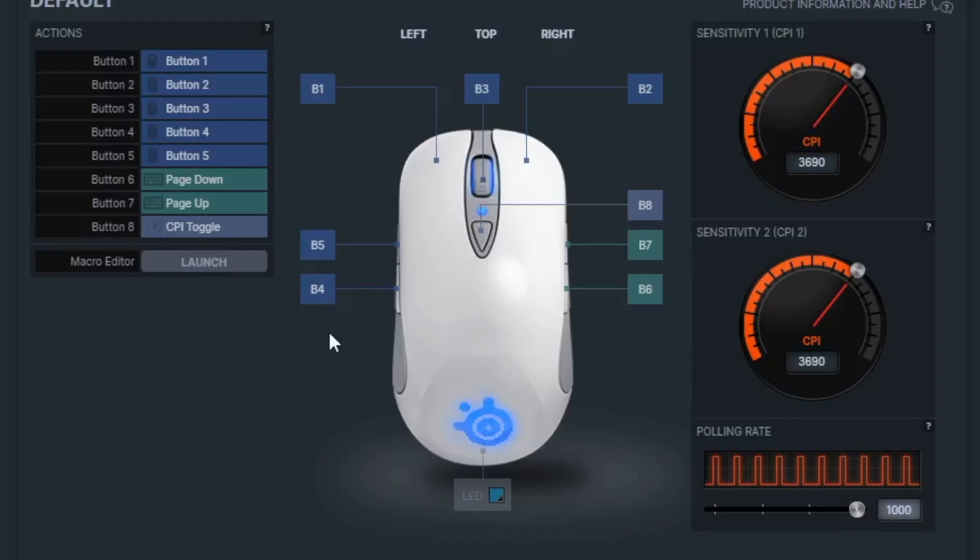All my mouse buttons are pretty basic. I don't really use my side buttons for hotkeys — they're just defaulted to middle click in Minecraft. I don't have any macros set up either. That's pretty much it for mouse settings.